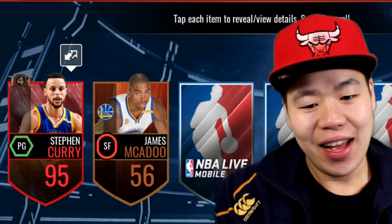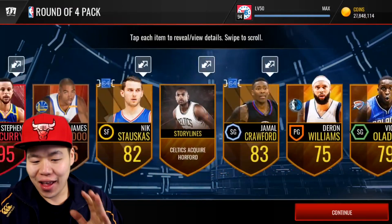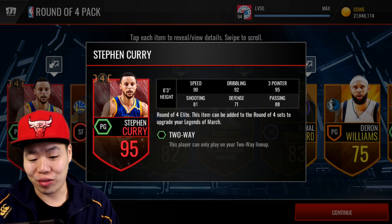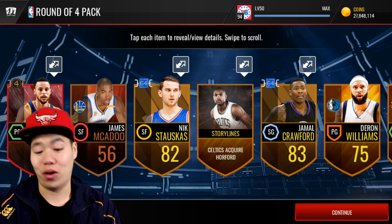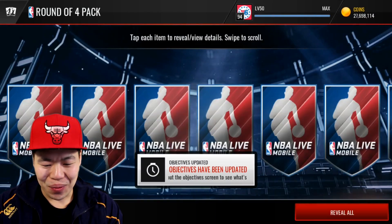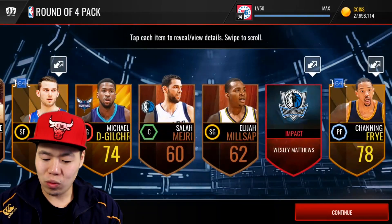Right off the bat — let's freaking go! We got a Jaylen — wait, I meant Steph Curry — that's what I'm talking about! Oh my god, look at that 95 three-point — that is ridiculous! That goes for a lot of coins. We're gonna go sell that as soon as we can. Let's freaking go! That is dope!